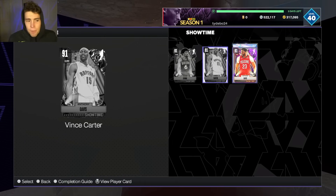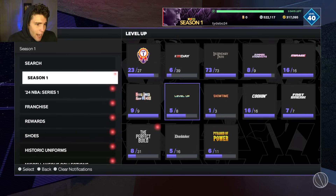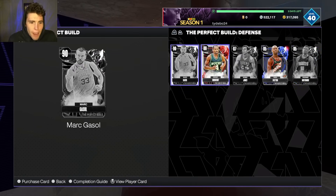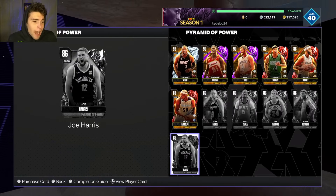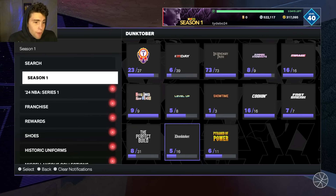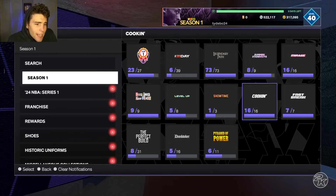Even for me on my no-money-spent squad, I had to sell Vince Carter in preparation for Season 2 because I knew his price was going to drop soon. AD I'll probably hold on to because he's got a shoe and he's really good. Any card you're iffy about, I would sell sooner rather than later if they are auctionable. Even sapphires - if you have them, I would grade them and get rid of them because there's really no reason to hold on to any of them.